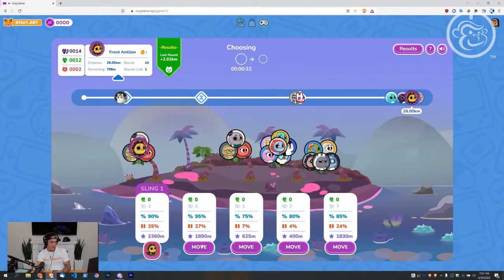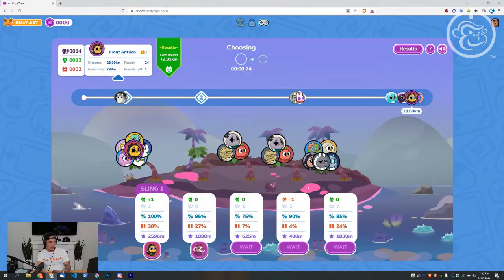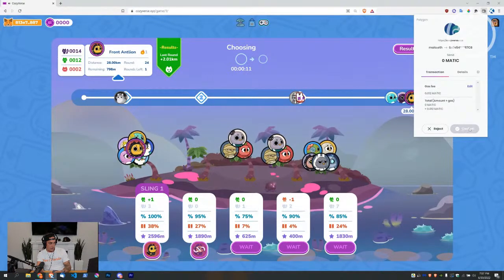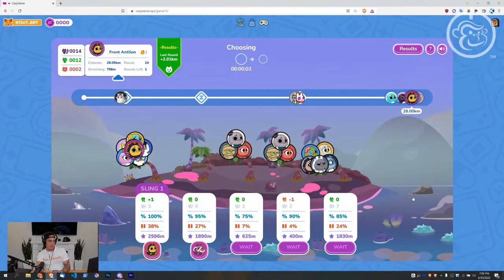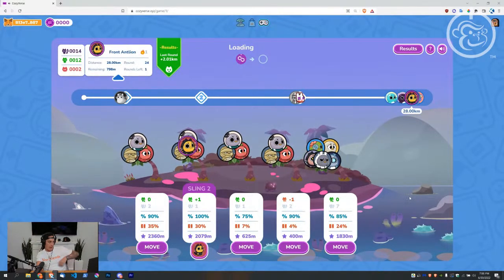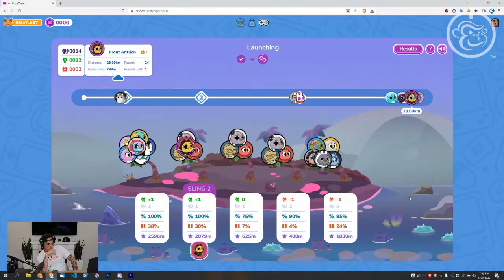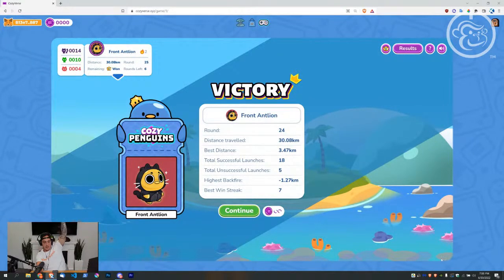I need 700 more — one round left. It's a toss-up. I'm gonna move to two — don't trust sling one, I'm not staying on it. I'm already committed to two, the transaction needs to go through. This is really risky — I have a 70% chance to not backfire. I don't need this much distance, but I wanted 100% chance to succeed. It's one round left, so I'm not going to play with 75% odds. Victory — there we go! That's how you play and win Slingshot Sailors.